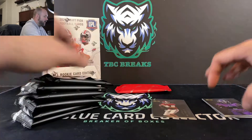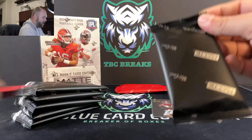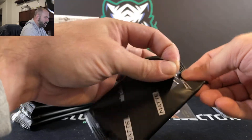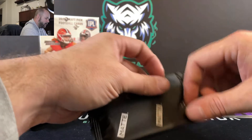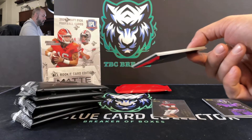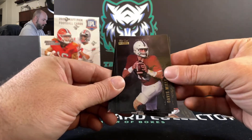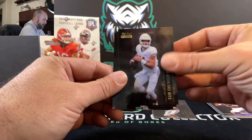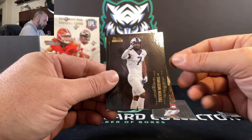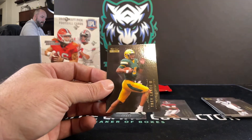I could see this being a really nice-looking card in like an HGA style with a color match label or something. I'm not a big fan of HGA. It'd be nice if SGC offered some different colored mattes for their backgrounds. We'll move this one to the back and go through the base. Another Davis Mills, Sam Ellinger, Elijah Moore, Trevon Morig, Trey Lance — two packs in and two rookie quarterbacks.